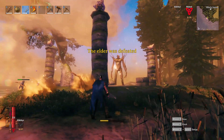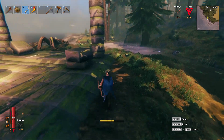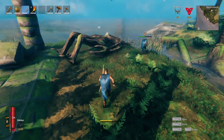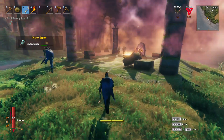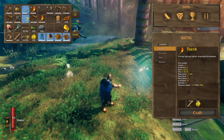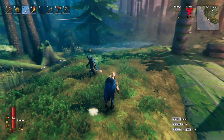All right, there it is — there you go. That's the elder boss. That's going to go up on YouTube. Shout out to Red for carrying me through the fight, dude. That was fun, man. What are we going to get? The elder trophy — I'll drop this so you get it as well. I got two keys. Oh, we got the elder key. Sweet, dude.